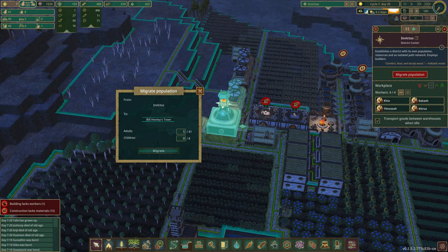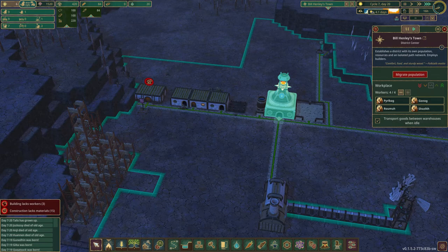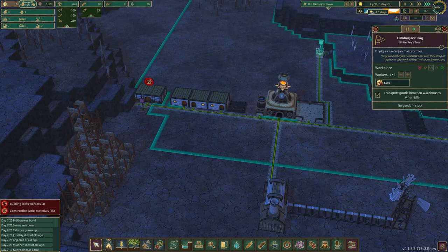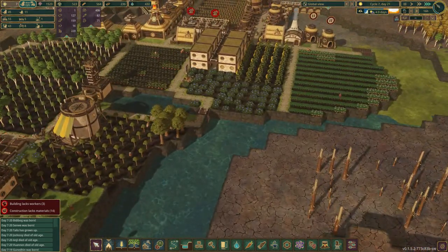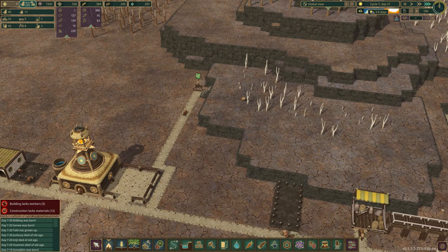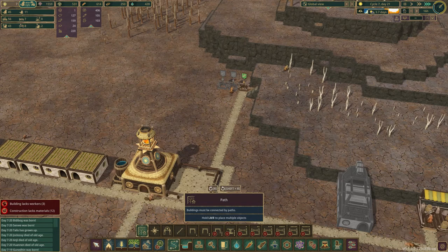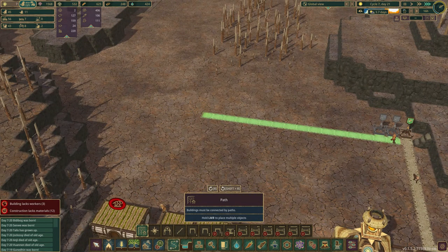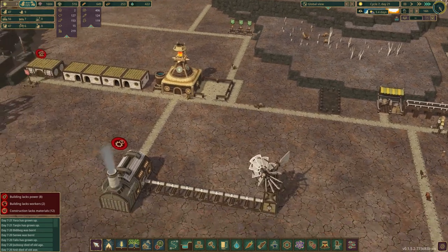Let's bring five adults over. That'll give us enough for these jobs all over the place. Now Talls is going to start getting us some stuff. Hey, we have one gear made after all that! These are chopping trees. How many unemployed beavers over here? Two. I don't actually know how far the path can go, but I want to see if I can chop some of these trees as well. That should give us a bunch of wood over here.